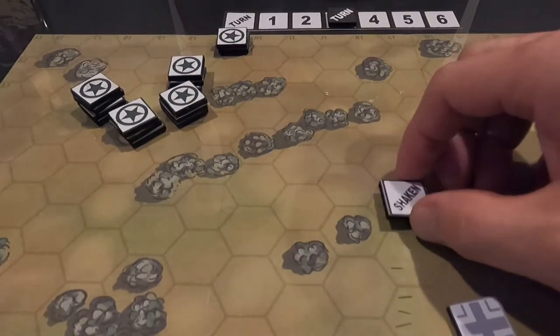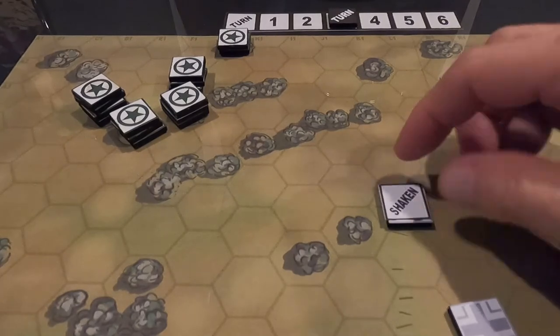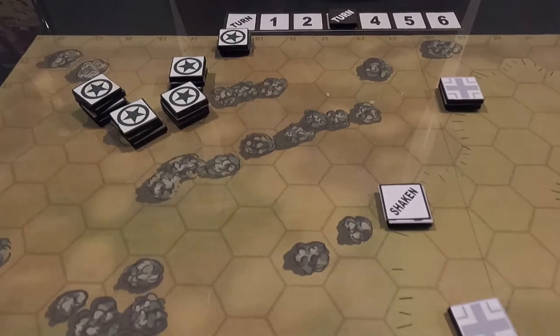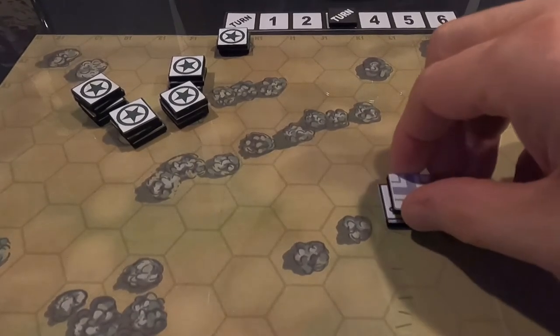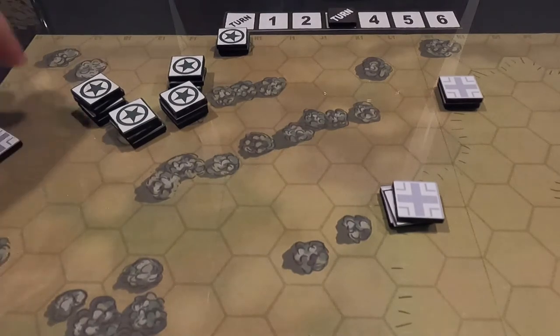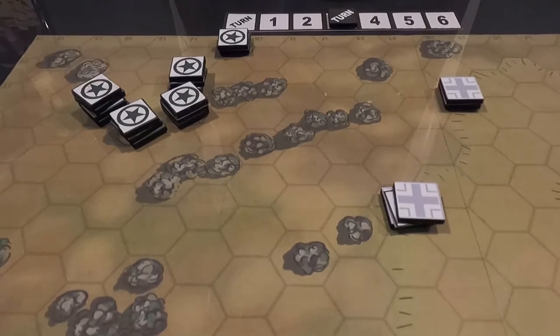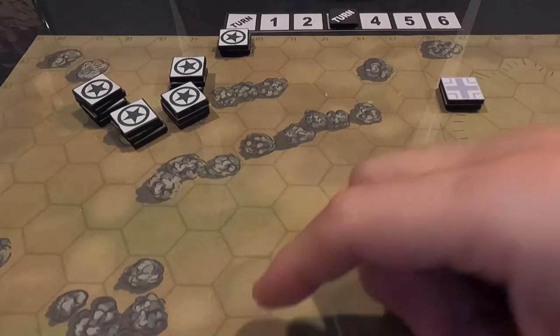Here come the Germans. This guy fires — he has a side shot. One through seven hexes. He's shaking minus one and the target is in cover minus two total. He rolls a three — he missed. Another German fires at the front. He has two shaking counters — minus two, plus cover is minus three total — he needs a six to hit. He rolled a four — he missed. The last German pops another smoke to maintain his obscured position. That's the end of turn three.